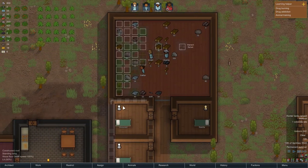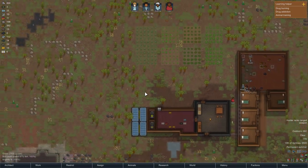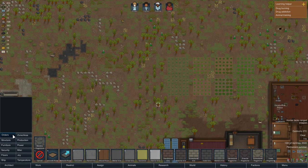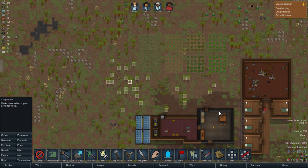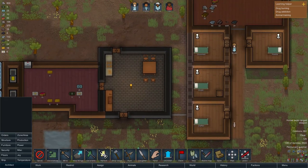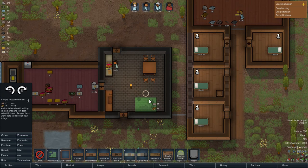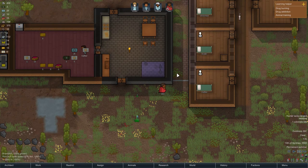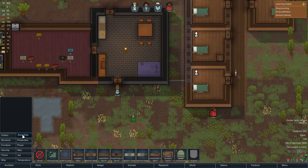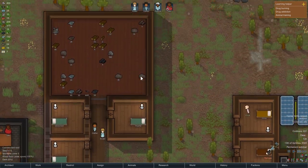Now we just need the power to get over here as well. We should get some wood chopped — let's go to orders, chop wood, and chop all this wood. Now I can place the simple research bench in the corner, out of the way, and that should enable us to do research. When I played this game before, in security there would be a turret, but it's not here anymore — I'm guessing you need to research it in order to craft it.